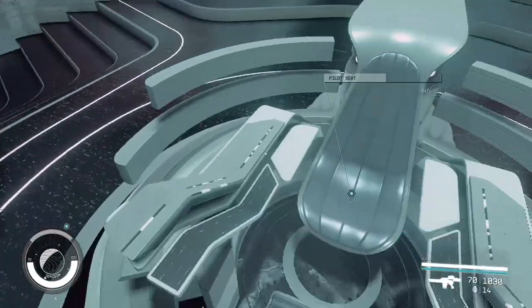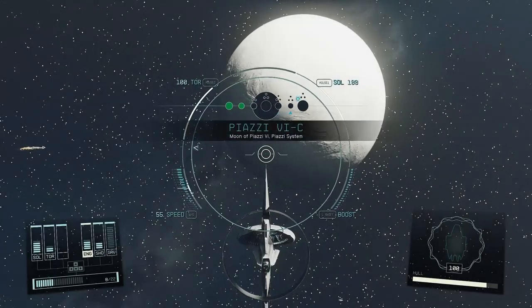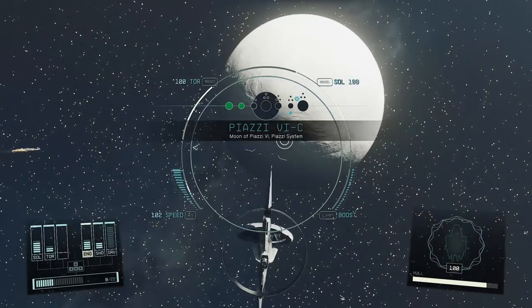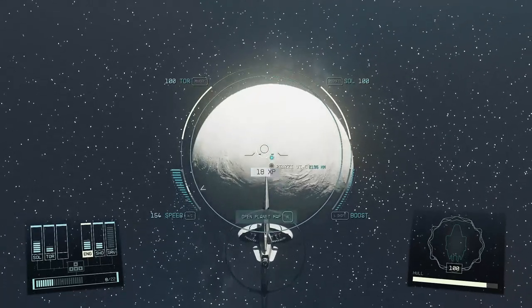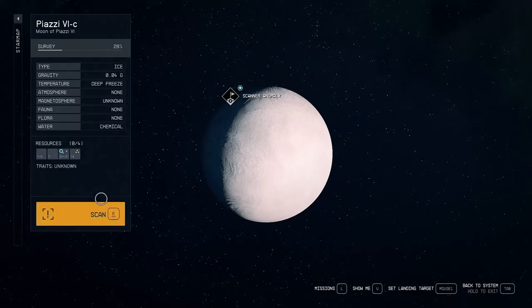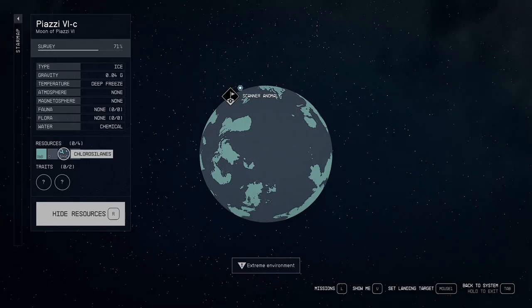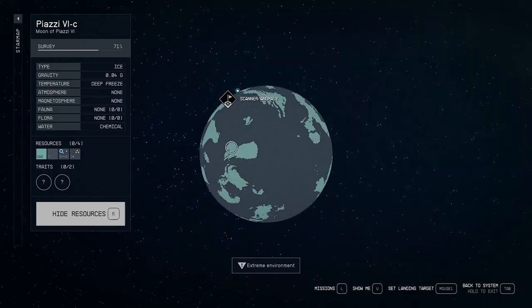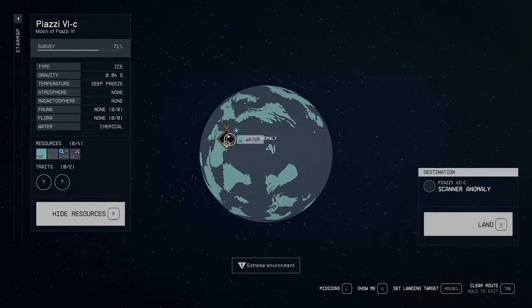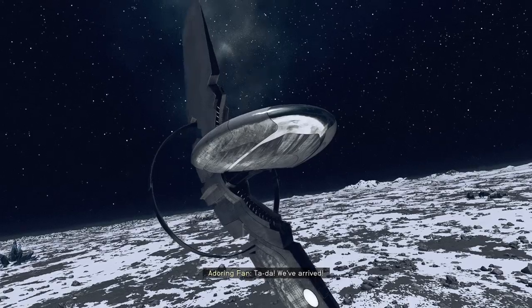Here we are — Piazzi 6C. It looks cold. Deep freeze. It does have some chlorosilines though, and caseum. Could be useful. Alright, let's get down there. Ta-da! We've arrived!